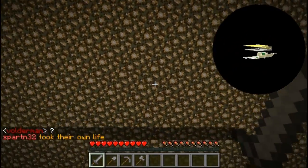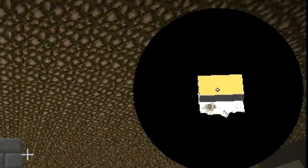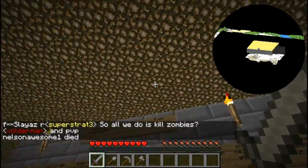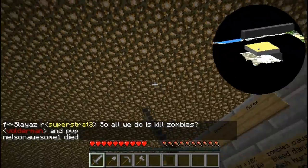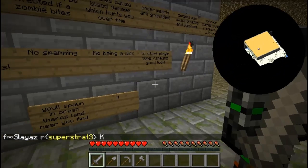You'll probably just look around. It actually makes every single block appear — you can see right there there's a pillar, and here's a board of rules and stuff. Let's get out of this place because I can see there are more buildings over there. When I rotate my screen I can literally see through everything, which is very, very helpful.